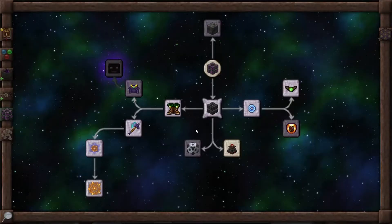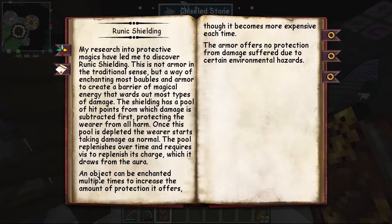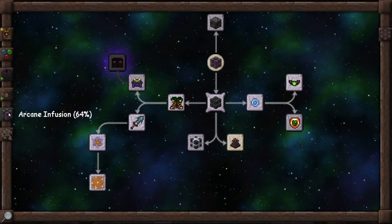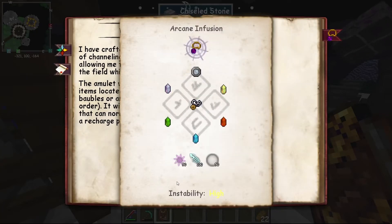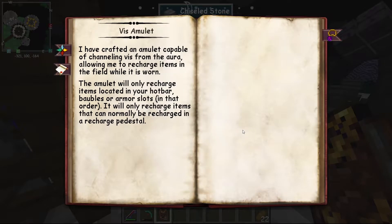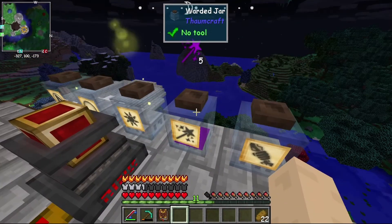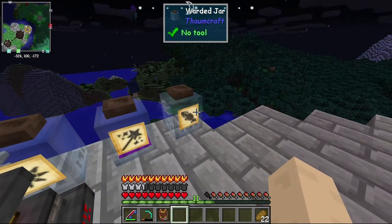So now we can do this. What did we want to make before? Oh, the Visa Amulet - that was it. The Visa Amulet has a high instability, so we need 50 aurum, 100 potentia, and 50 vacus. We used it but it didn't work, so we haven't got any vacus in there. We have five precantatio, no aurum, and no potentia.